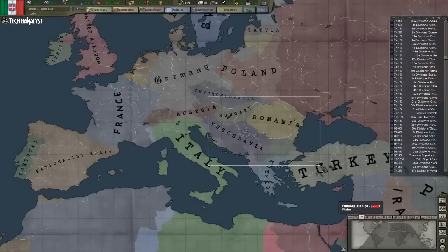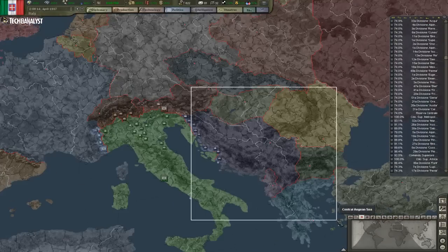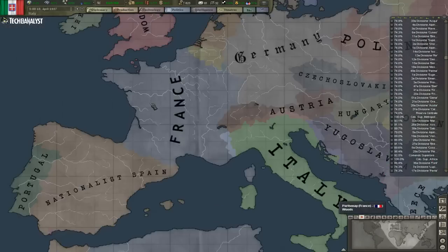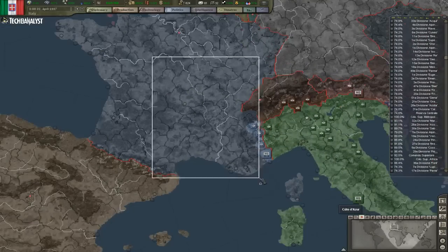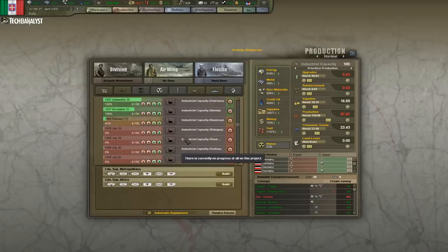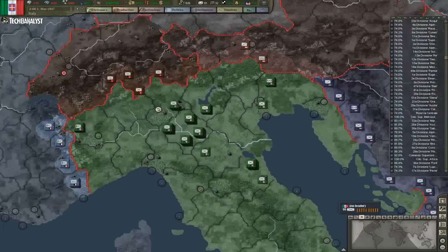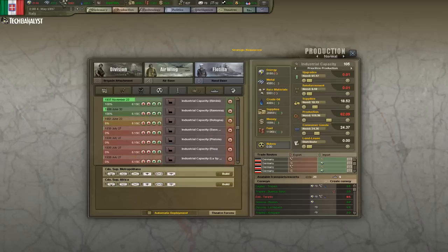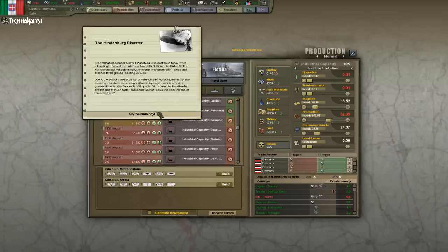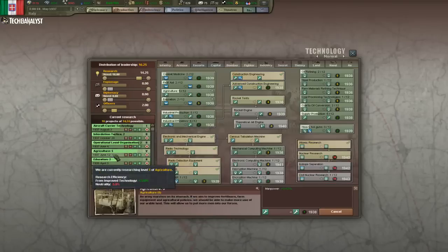First I'll expand to the east with those nations, and then to the west. I'll get just Switzerland and maybe the remains of France over here. I'll have to see how things go — I don't need any more IC.